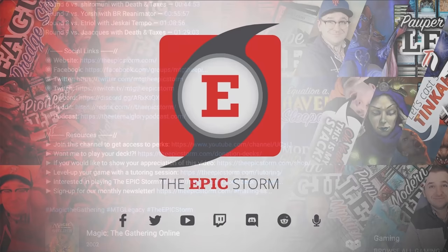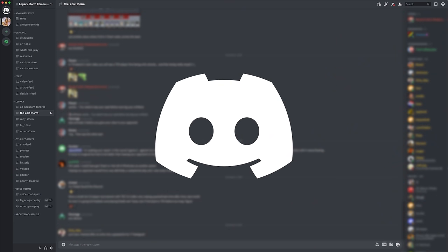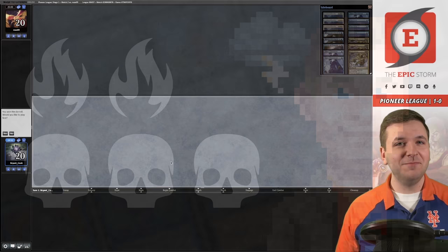If you haven't joined already, I'd recommend opening our description and joining our seven social media networks. I'd strongly suggest joining our Discord server — in there you'll find others looking to improve their storm game and grow as a combo community. If you're a member of our YouTube channel, sync your account to Discord to unlock our private member section with the latest deck list concepts and much more. Let's get back to comboing out.